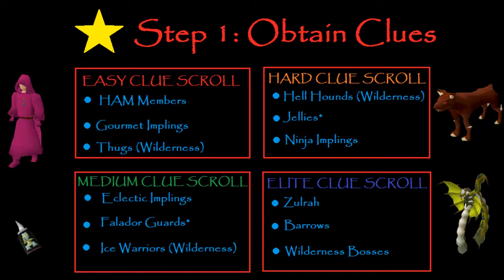For Hard Clues, I think the easiest is going to be Hellhounds in the Wilderness — they have like a 1 in 33 or 1 in 64 drop rate with the Ring of Wealth imbued. But for me I never get Hard Clues from them, so I tend to do Jellies. They're in the Catacombs, and you can barrage them since it's a multi area, giving you a 1 in 64 chance. With barraging you kill multiple at once, so in my experience it's quicker. You can also do Ninja Implings if you find them — you can buy them but they're very expensive, so I wouldn't really recommend that.